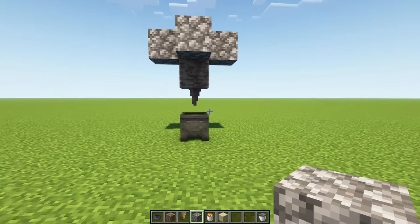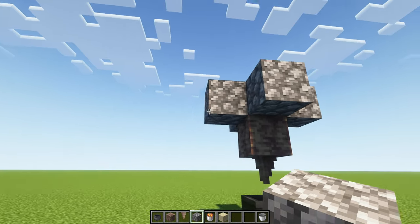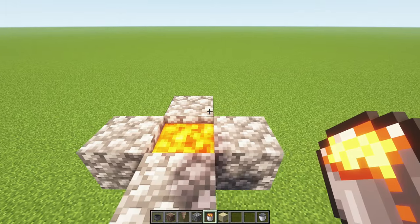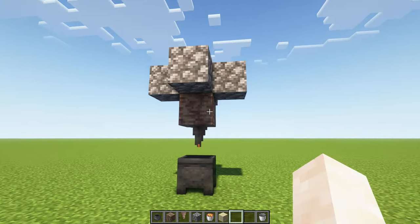So that is the basic setup: the cauldron, the dripstone, the pointed dripstone, the dripstone block, and then you have these four building blocks making a hole in the middle — and this is where you put your lava. You put a lava source block in there and it's finished. That is your lava generator.